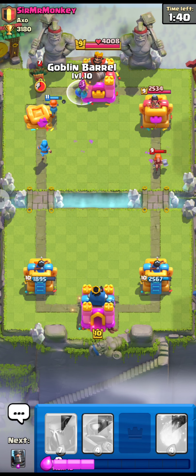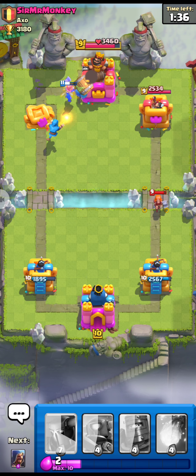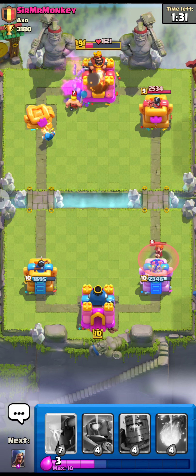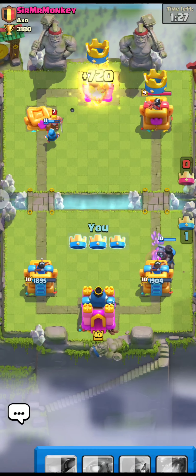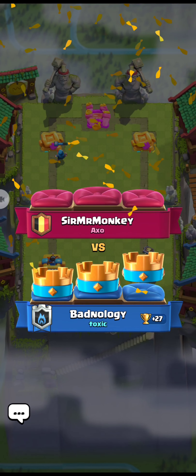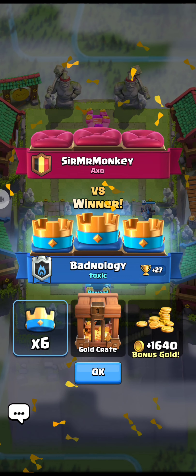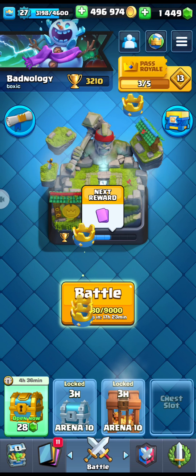Here goes our Goblin Barrel to his King's Tower — we are going for his King's Tower and his other Princess Tower. Let's see if my level 11 Wizard is enough to get his King's Tower. And yes, we got his King's Tower! We finally win a battle with the level 11 Wizard — we got three crowns for that!